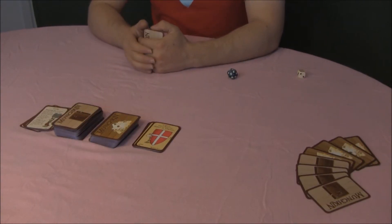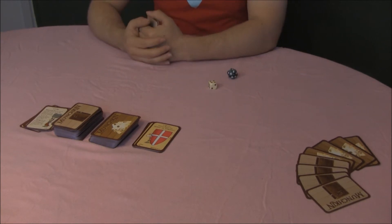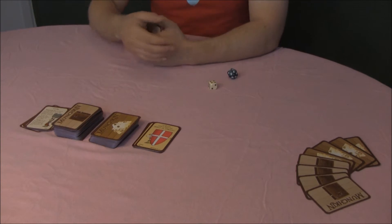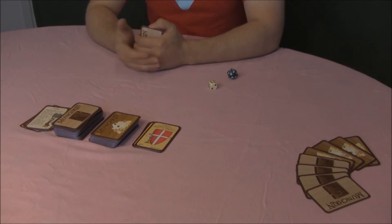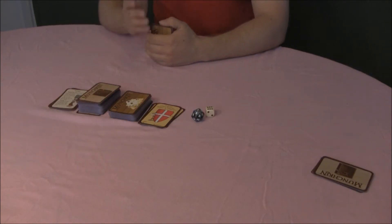Decide who goes first by rolling the dice. Each player rolls the dice and the higher roll usually wins. Cards in play are on the table in front of you, showing your race, your class if any, and items you are carrying.